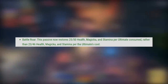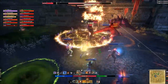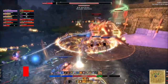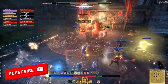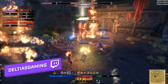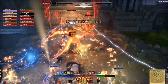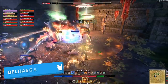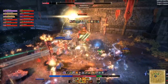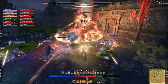Next up is the Battle Roar passive — it's getting a buff in the amount of resources it provides per ultimate cost. When you use an ultimate, you get a flood of resources back via Battle Roar from the Earthen Heart. The big change is it's now going to scale based on the amount of ultimate actually consumed. Before, if you used a 115-cost ultimate but had 500 ultimate, you only got resources for that 115. Now it scales to the exact amount used — so if you save up to 500 and drop Standard of Might at full, you're nearly healed and stamina refilled.